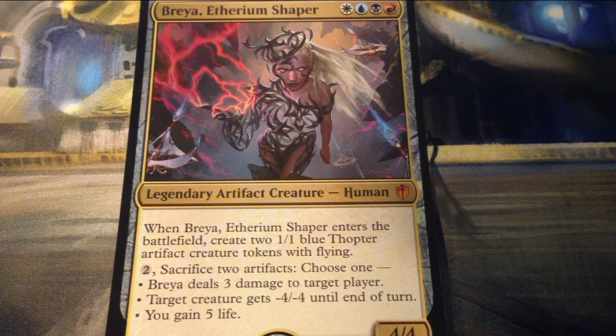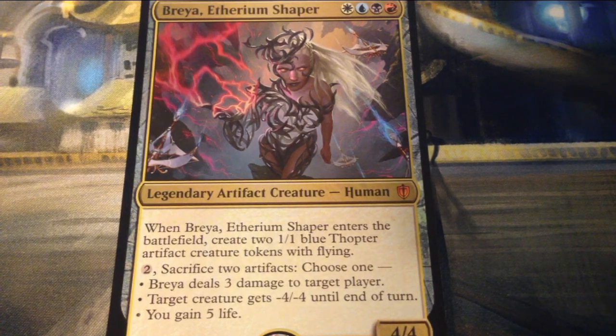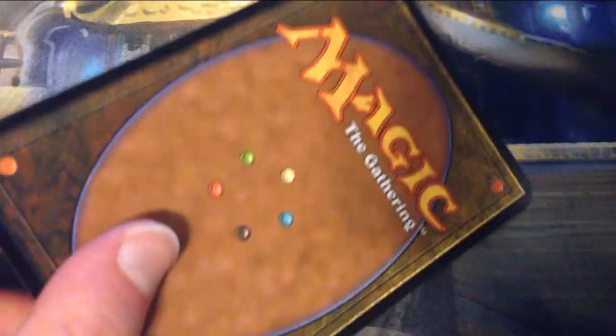Hello everybody, my name is Mason and this is Mason Zero ASMR. Today I'm going to be going through my Commander 2016 deck that I just bought. I've already sleeved it up, but I've kept the cards in the same order they came in, so I'm going to go through them in order. I got the Invent Superiority deck, which is white, blue, black, and red — all about artifacts. The special four-color commander is right here, the jumbo-sized foil version.